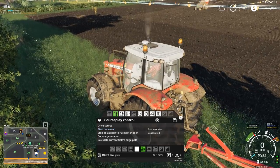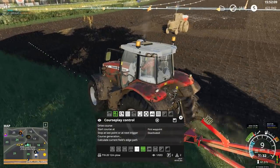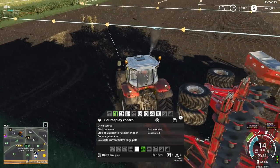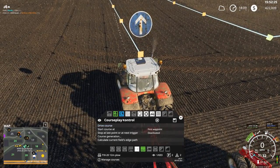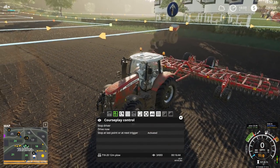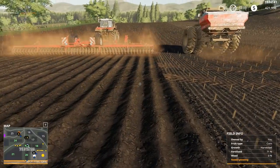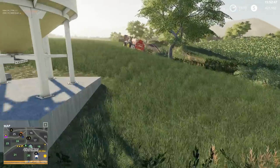Let's get him to start at the first waypoint. Make sure we stay out of the way of the 4440. The planting starts in the middle as well — actually, I'm using the same course because I've got a 12-meter plow and a 12-meter planter. So I'll have to wait until he's completely done plowing before I can start planting.